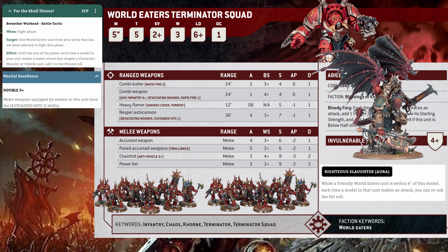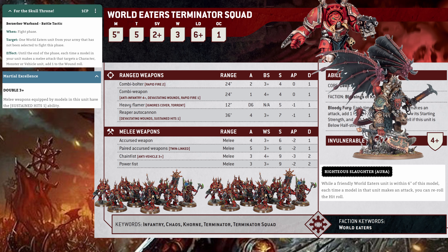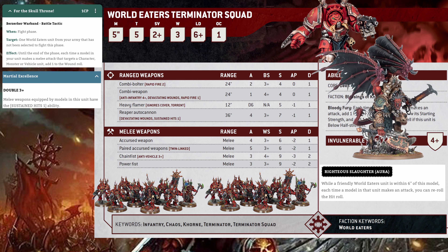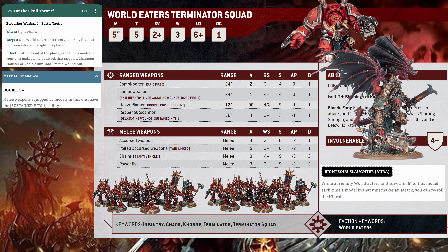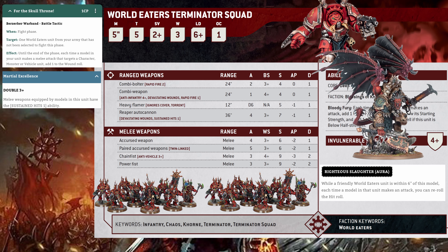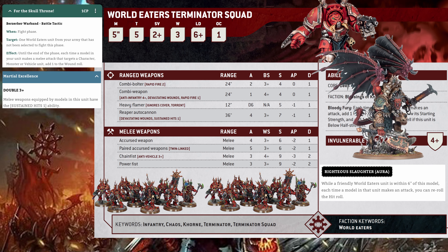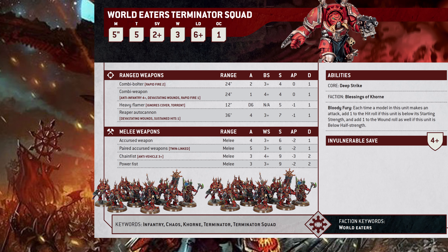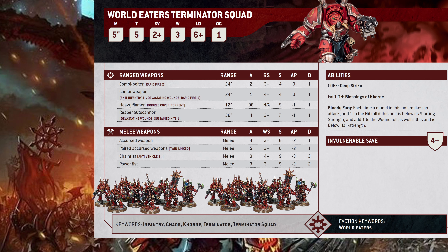In total, this unit can kill 6 Terminators and an entire unit of Custodians — things that most units can't fully destroy in one round of combat. 6 Exalted 8-Bound only kill around 5 Terminators by comparison. This unit is more expensive in total, but per model it's not, and remember this math is for a 9-man, so it's about the same points cost. A lot of damage from a really cheap unit that moves fast, can advance and charge, and shoots guns at you.